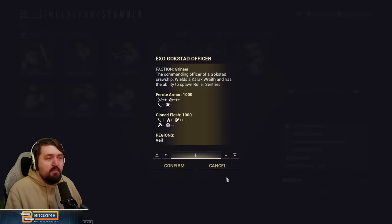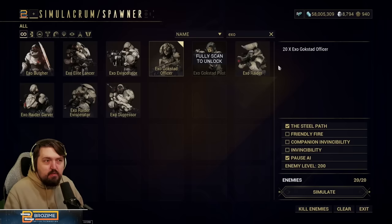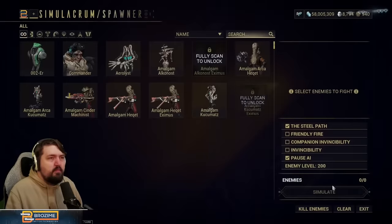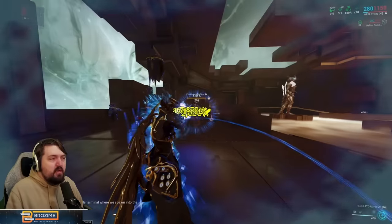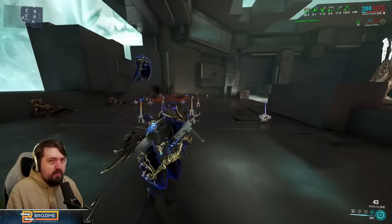Now we're going to do something that doesn't really exist in the game. We're upping the test to Exo Gokstat Officers — they only spawn in Railjack which has no Steel Path variant, and they are basically super heavy gunners. These 20 enemies together have 1.3 billion EHP in total. They are still affected by status and all the things this build normally uses. You can see they are also nothing for this build — that was 1.3 billion EHP worth of enemies.